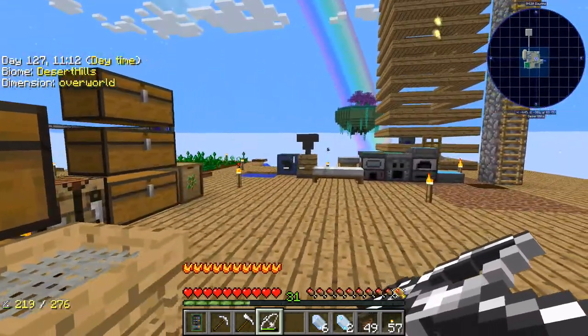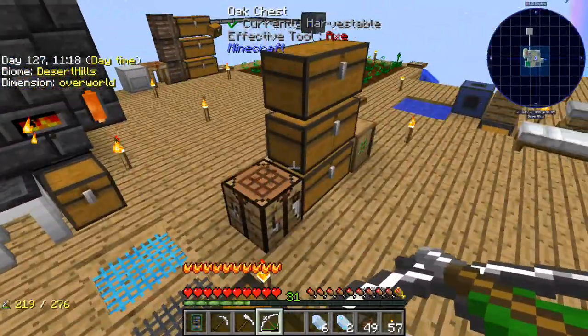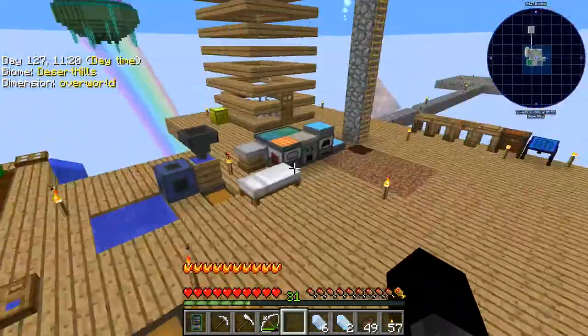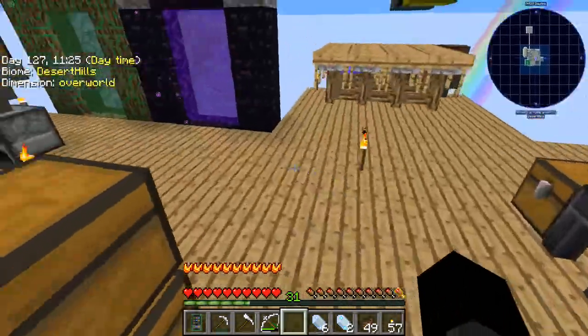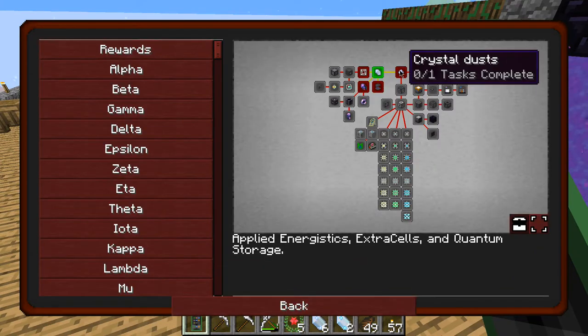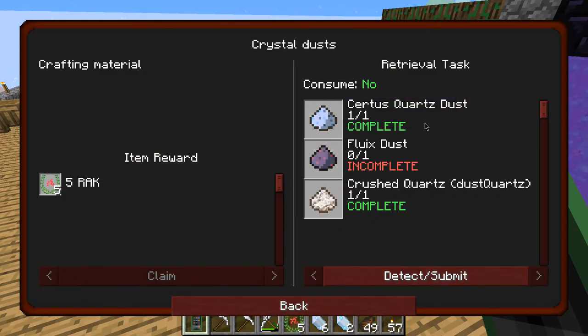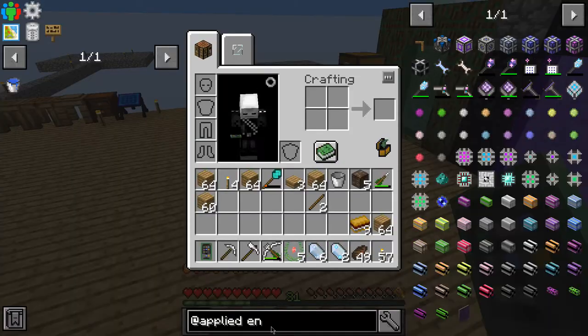This bow sucks; I'm going to need to make a better bow out of magical wood, then upgrade it to Manyullyn or whatever it's called, and do the same for my other tools. Let's have a look at these quests. We need to get Fluix Dust, but to get that we also need a Fluix Crystal. How do you make a Fluix Crystal? I haven't done this mod in ages.